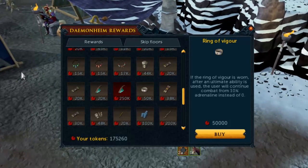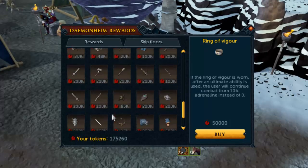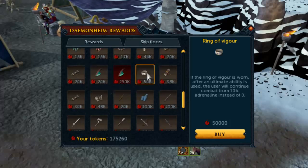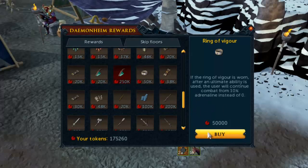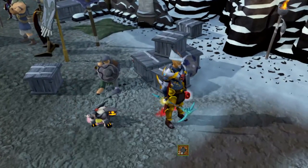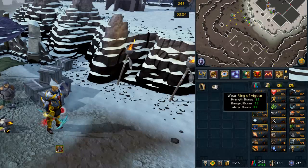Now that the Sun Spear is out, it is a T78 spear. I was kind of saving these points for a Chaotic Spear to do co-op with, so I can kind of get rid of these points now since I don't really need to buy that one. I have the Lance as well, which is my new best melee weapon. So I'm going to go ahead and buy this Ring of Vigor - it's going to give me an extra 10% adrenaline every time I use an ultimate ability. That's going to be great at Raxi and should speed up my kills by quite a bit.